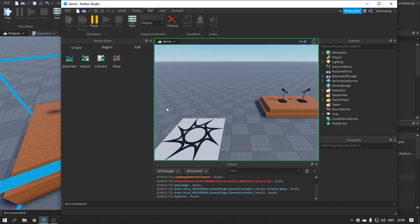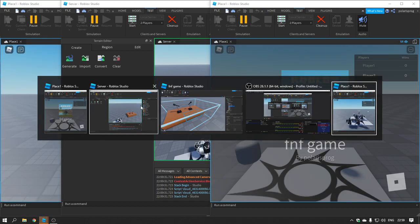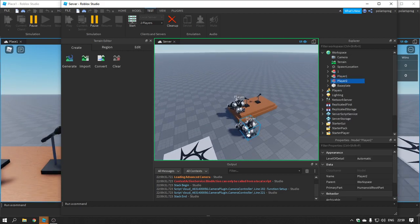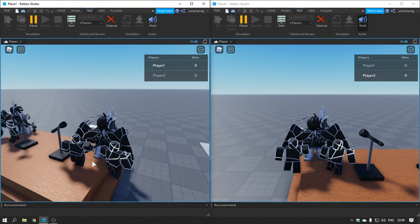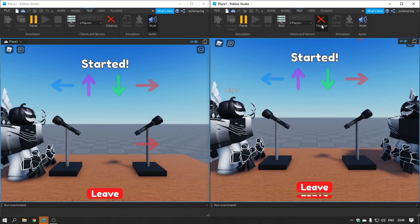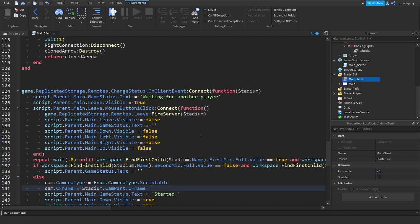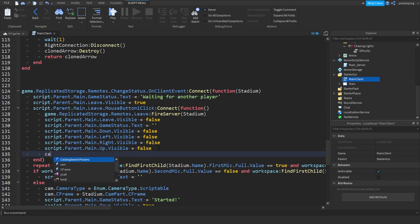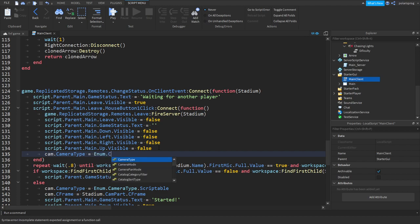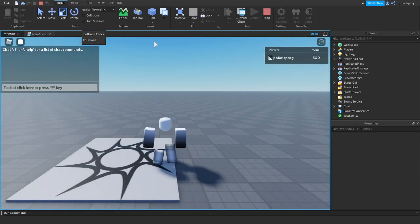For some reason it does not want to load but that's a problem we can deal with. Let's move this guy over here and move the other guy right here. Our camera is now locked and that looks pretty epic — I'll zoom out a little bit but hey, it works! What we're gonna do now is when they press the leave button, we'll set cam.CameraType = Enum.CameraType.Follow or Custom.